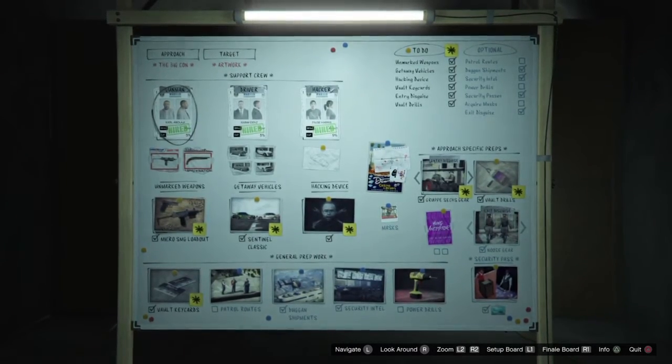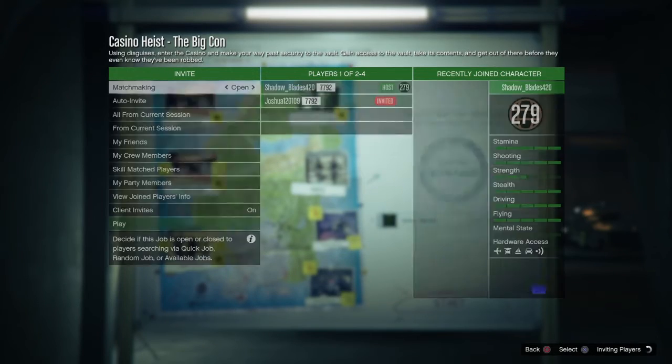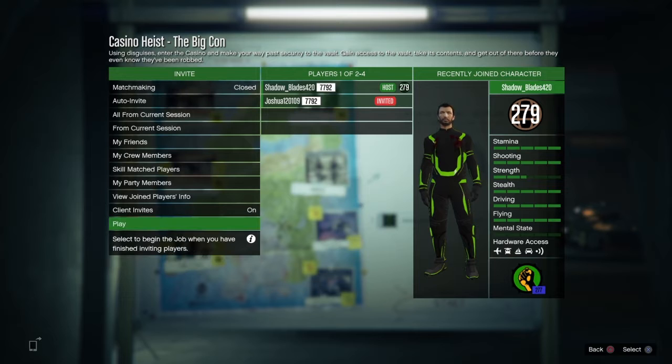I would recommend art on it, but you can also do gold. Cash I would avoid. But when you're doing Big Con with artwork, you can go in with some cheap guns, cheap car, and best hacker.